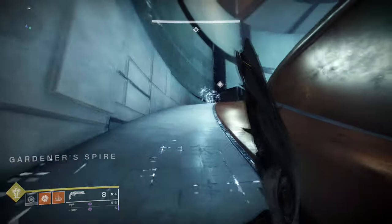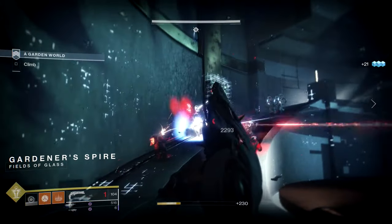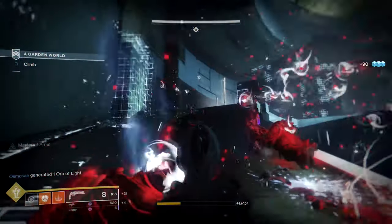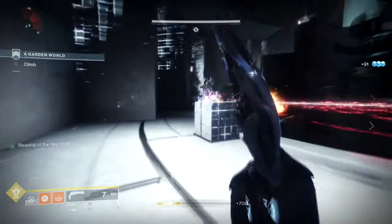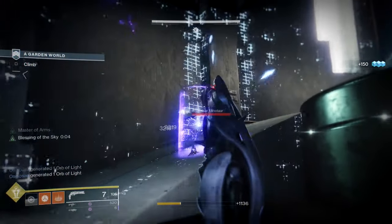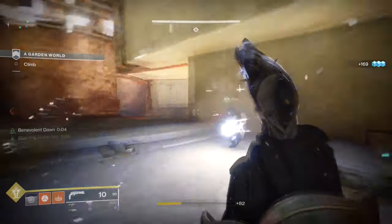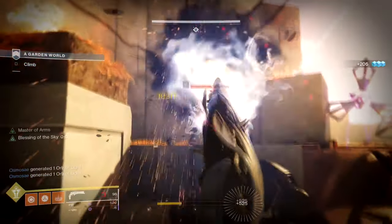I immediately thought of a few builds for my Warlock the moment I got this gun — a full-blown healer setup with Starfire Protocol, Lumina, and the middle solar tree for my Warlock, with the gun acting as my main healing. In a pinch I could use my multiple grenades to not only heal my friends but give them overshield as well, and I still have my super just in case. Or I could use Phoenix Protocol to gain super energy, with Lumina as my main healing. Either way, I'd call these builds the Lumina Protocol.